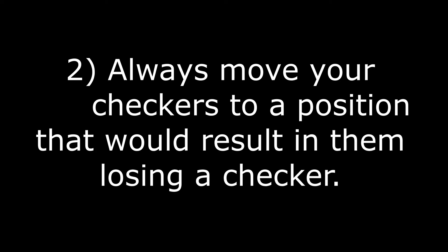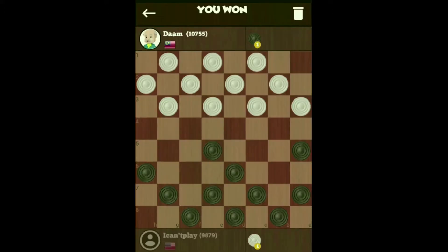The second strategy or secret is to always move your checker to a position that would result in them losing a checker. So by doing this, if your opponent moves his checker in either direction — or those two checkers — he will give you a two shot or he's going to create an elbow. So now you've limited it to him having only three possible moves: he can move there, he can move there, he can move there.